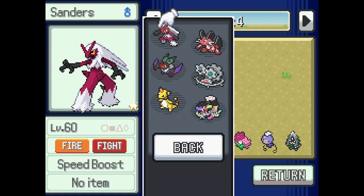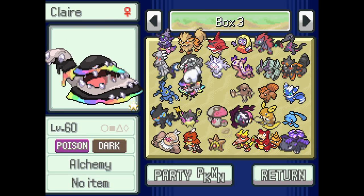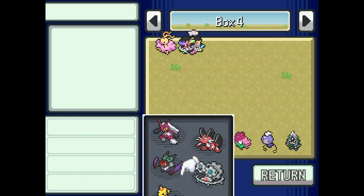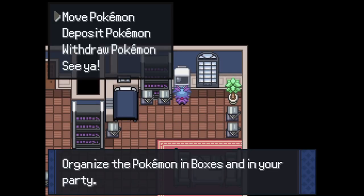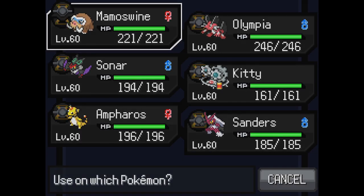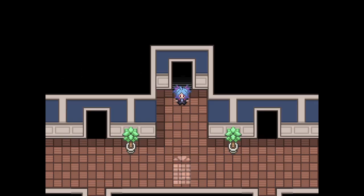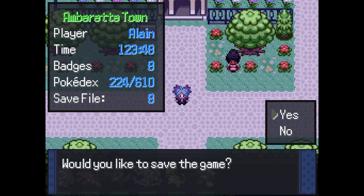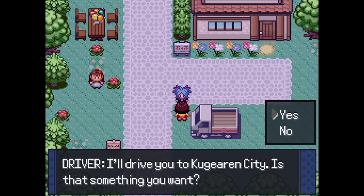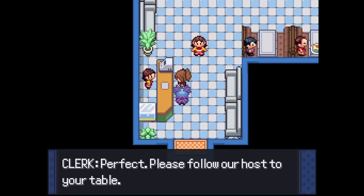Before heading to Kugurn, I'm going to grab Mamoswine from the box - I'd definitely recommend having an ice type for what's about to happen. We head to the restaurant: 'Table for two, perfect, please follow our host.' Welcome to La Yum Cafe - not La Yummy Cafe. 'What can I get for you?' 'I'll have the spicy curry, extra cheese.'